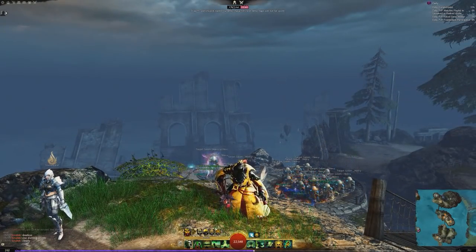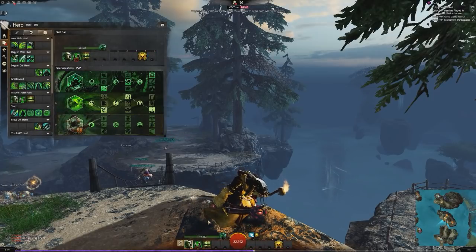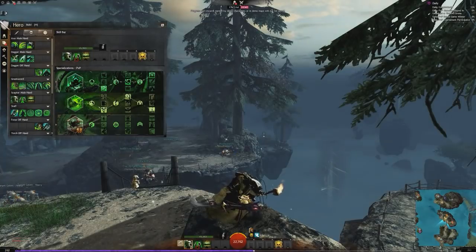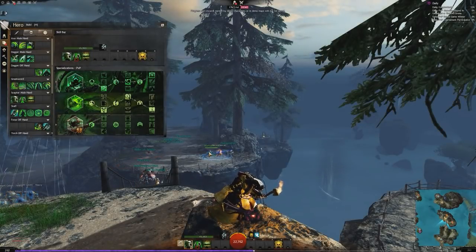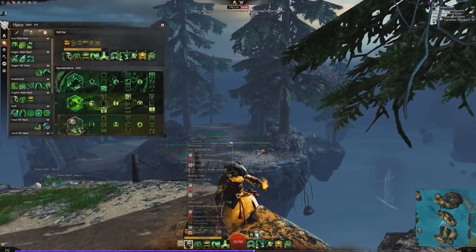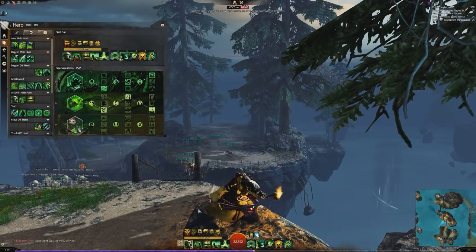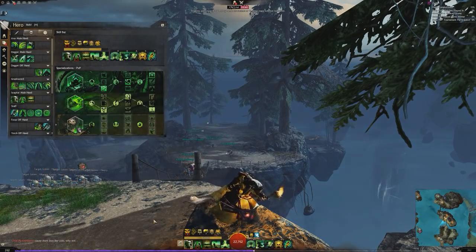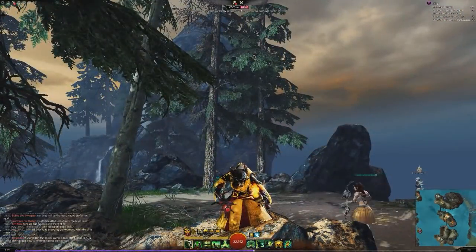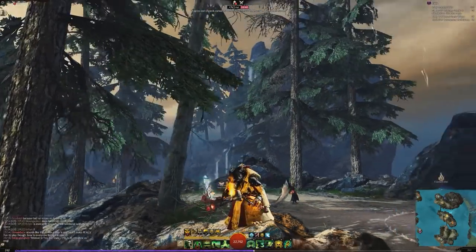The most dramatic change is our user interface looks very different to playing a regular necromancer. If we go to Reaper, the original specialization, we get a shroud which, when we toggle into it, gave us a huge scythe and all these new abilities. Well, this Scourge doesn't really get that at all. It does get a shroud, but the shroud on the new elite specializations functions very differently. Instead, you give up the idea of having a second health bar, and instead just get access to your skills at all times. We don't have to dip into shroud anymore - they're always available - but the counter to that is we're a lot squishier.